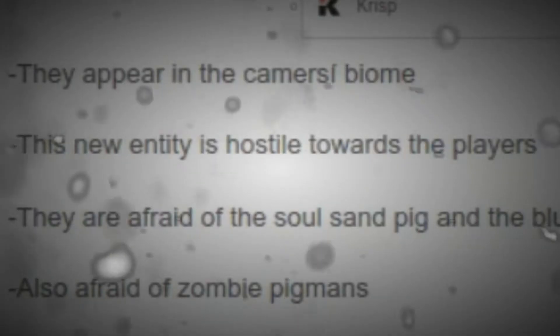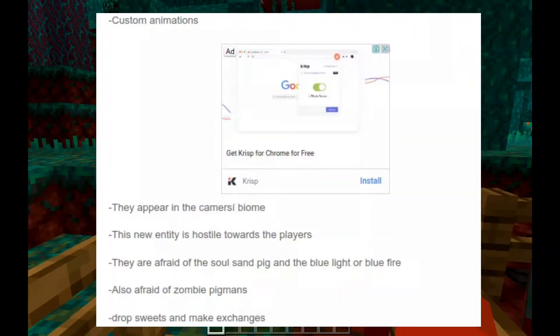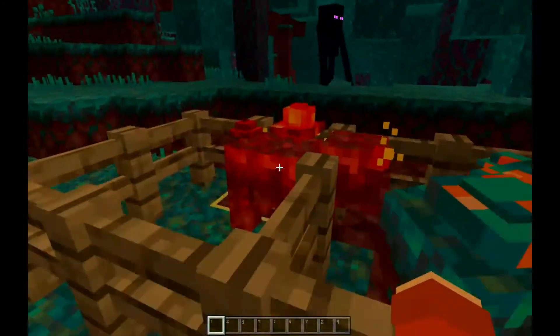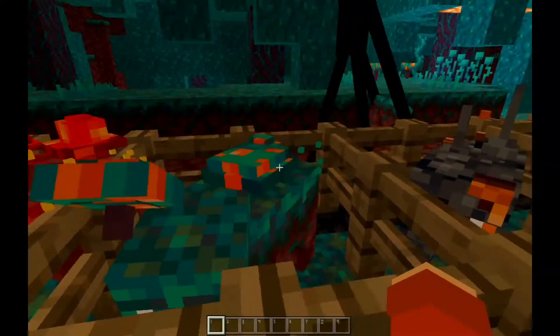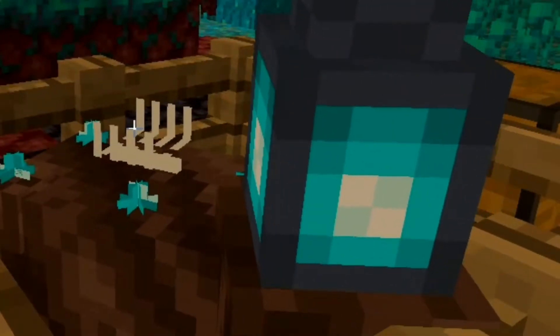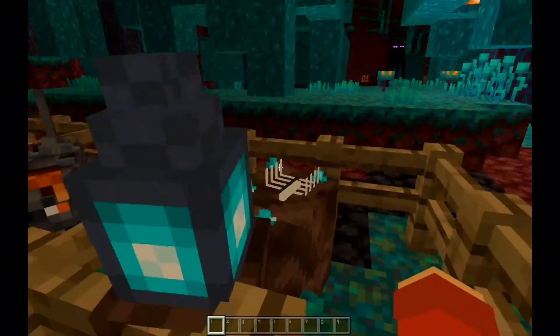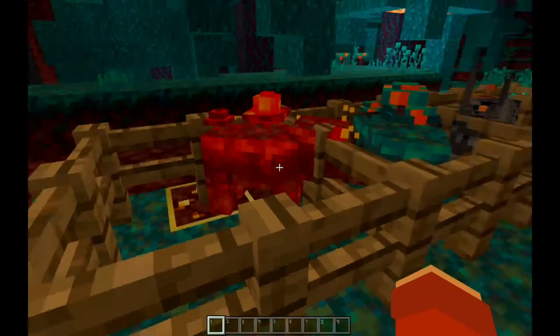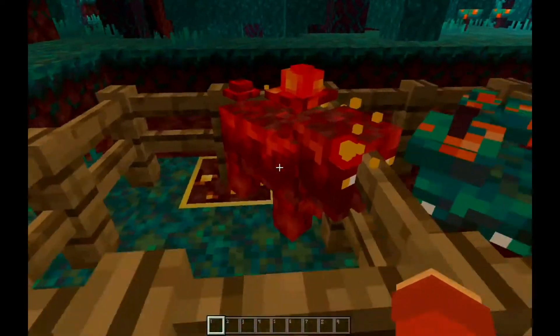This new entity is hostile towards players — I thought they were cute, but they are hostile. They also have custom animations, if you can see. Looks pretty dope and also pretty cute. Some fossils spawn around them too. Yeah they're pretty hostile.